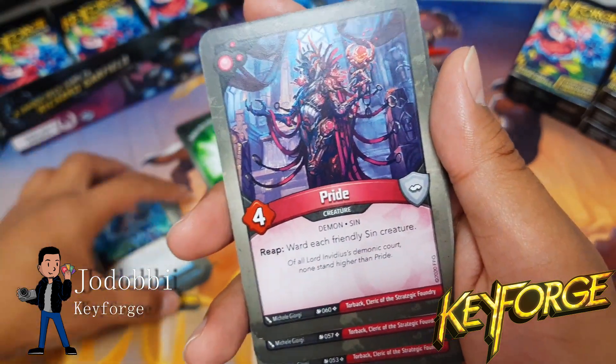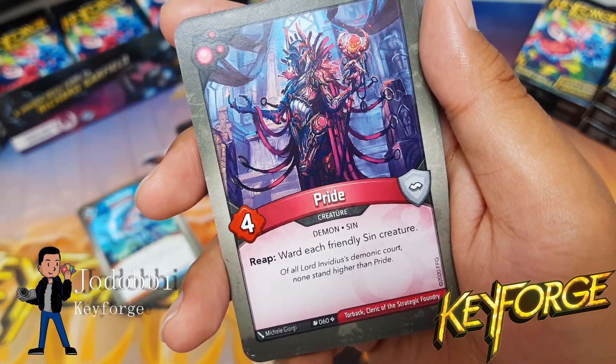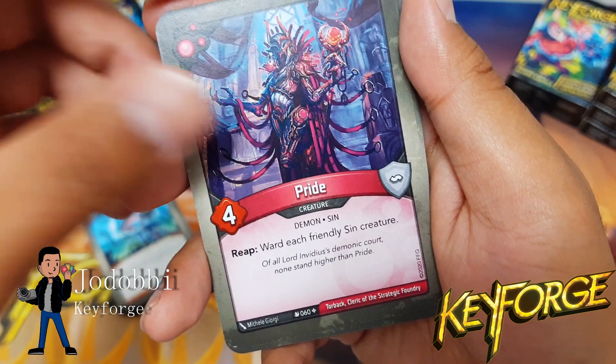Auto Encoder: after a card is discarded from your hand, archive the top card of your deck — I will do that all day. This is my first Pride deck, I think.